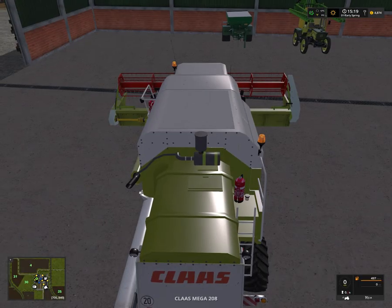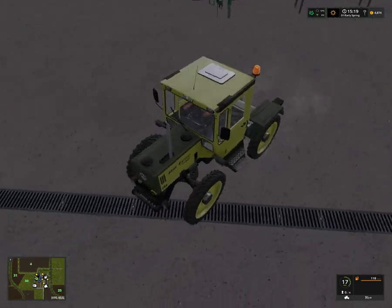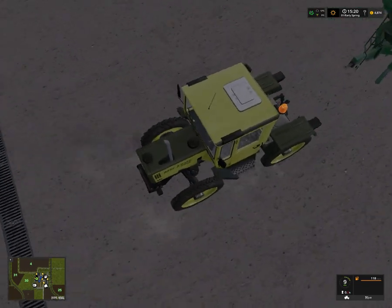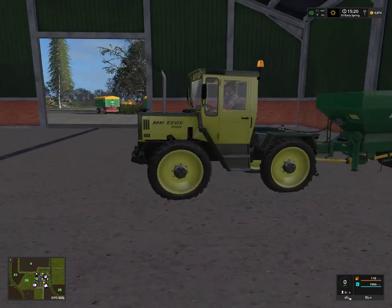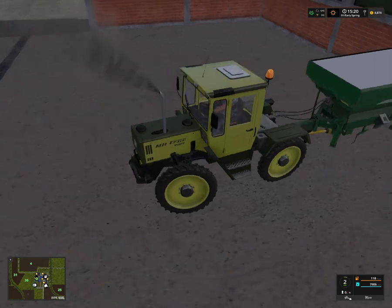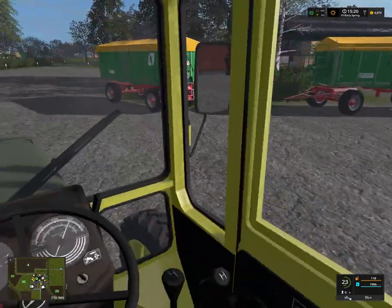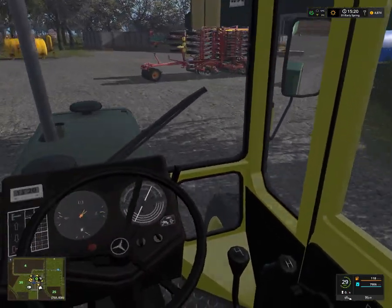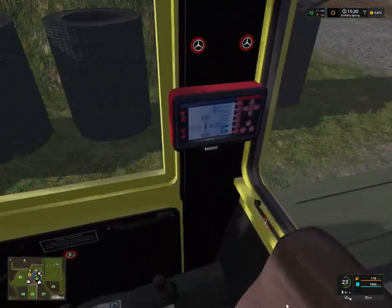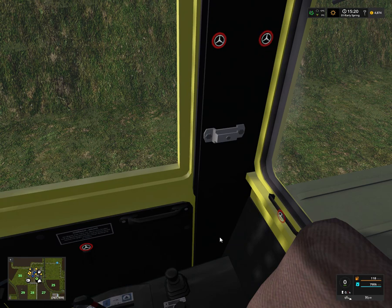I could try taking this and going to fertilize some fields again since I have it available. This will look quite ridiculous since this is such a big attachment on a small tractor. It did manage to pull it — that's always something. It's not fast but it's working. That was close — I got through. Something showed up — I was going too fast, that was the problem. That didn't quite work at first but it shows up now.